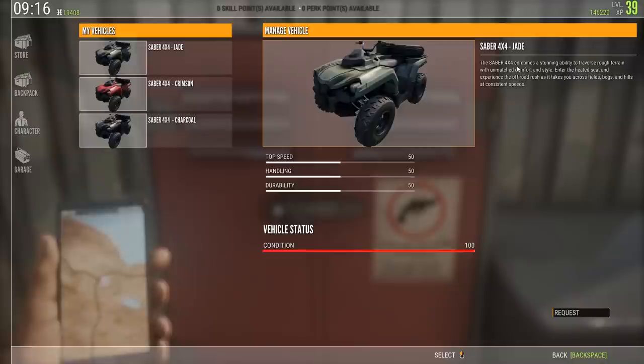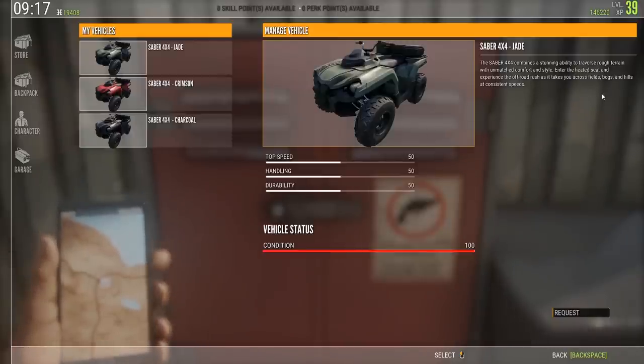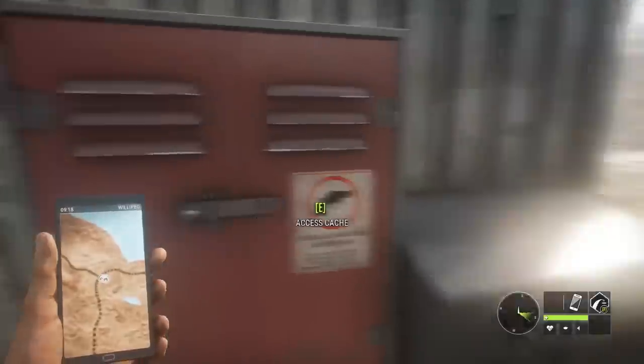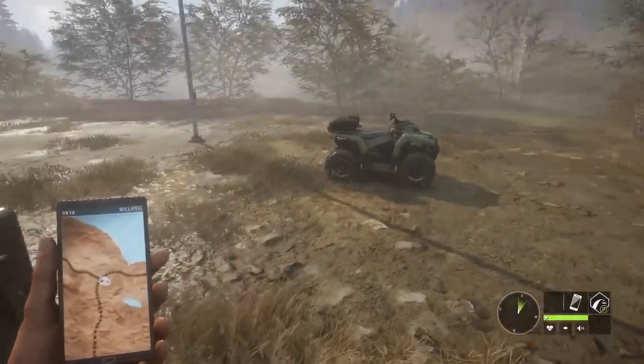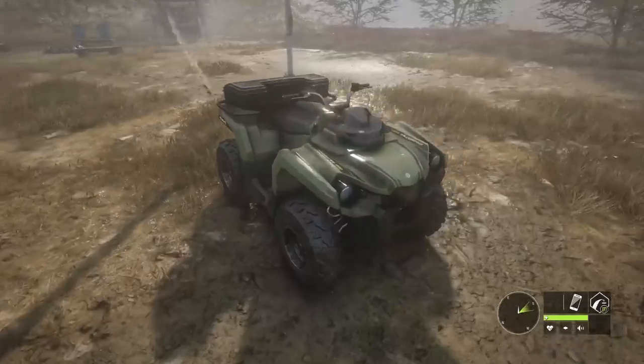The Saber 4x4 combines a stunning ability to traverse rough terrain with unmatched comfort and style — heated seat, off-road rush across fields, bogs, and hills at consistent speeds. It's actually pretty quick. All you gotta do is click on which one you want — so click Jade, click Request — and your vehicle has arrived. Turn around and it's waiting there for you patiently.